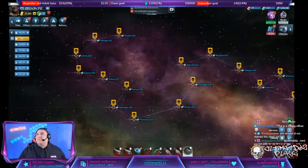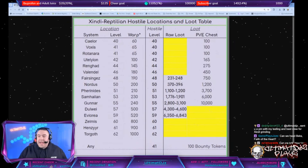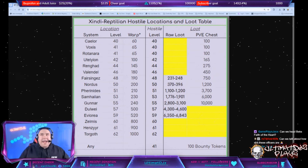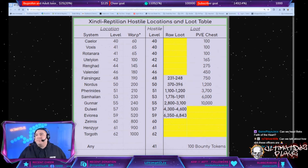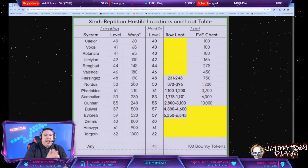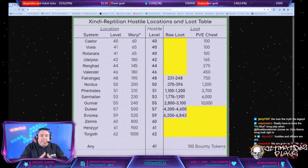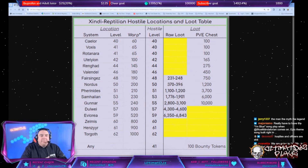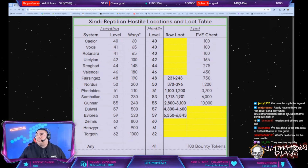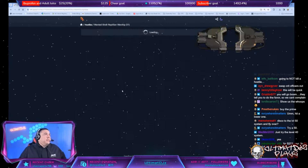We're going to check out these Xindi hostiles, we've got some great data to share. Joe is going to tell us where we need to go. Blue Mandalorian is making his way into the stage - what's up Blue, how you doing? Here's what I want to do: I'm going to get crazy. I'm an ops 56, G5 player, so I'm going to start with a level 51 hostile. Is that crazy? Okay, we're going to give it a shot.